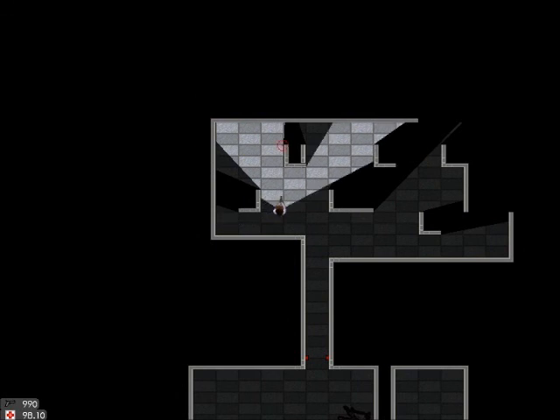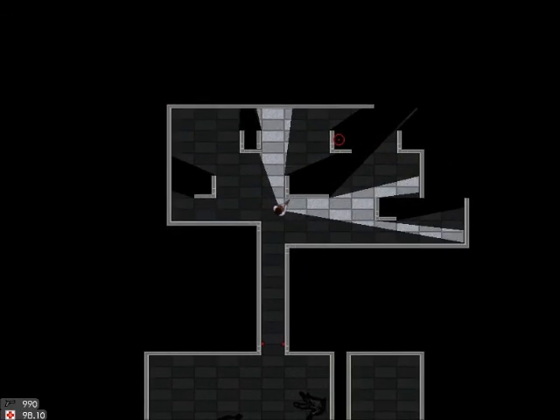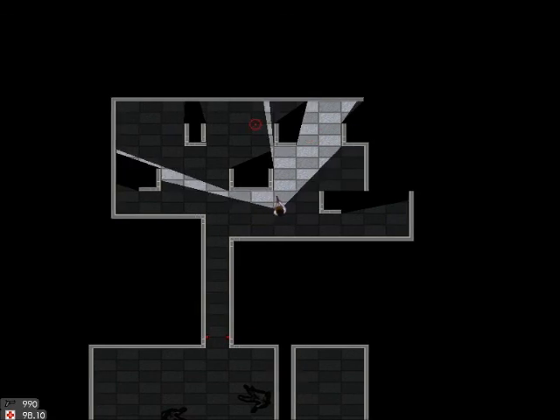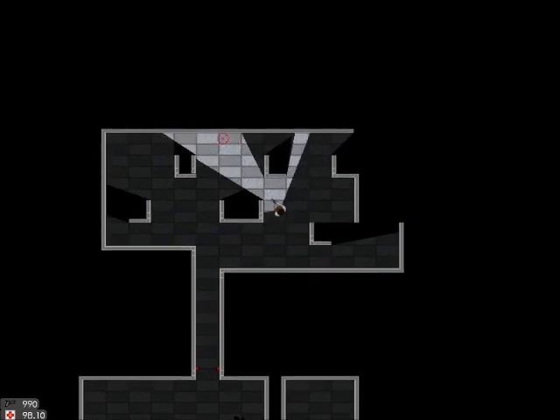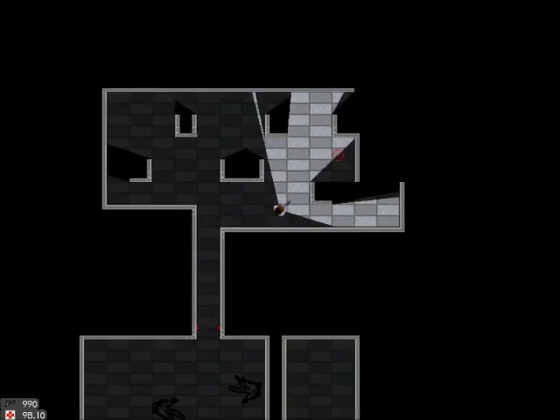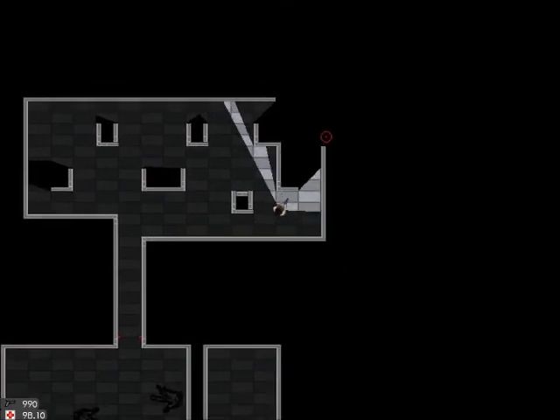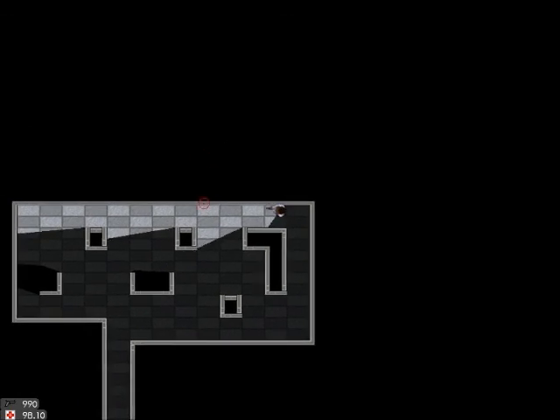That's a pretty challenging level already. Now you can see how the fog of war really shines — it lets us see areas that we've already seen while keeping areas we haven't seen hidden. So we're not exactly sure what the level layout is until we've actually explored it.